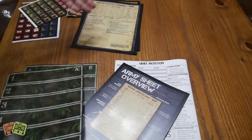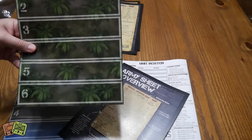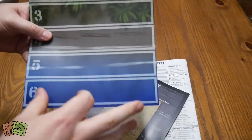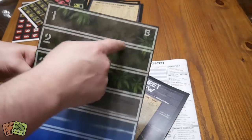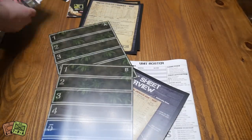You build your little squad — doesn't take long. Ten points, and most things cost one, two, three, or four points. So you have like four or five counters and organize them into little squads. For example, on this one you'll land on the beaches, go across through the shallows, through the beach, and into the palm trees. Then there'll be some kind of objective that you're trying to accomplish. Really, really simple.